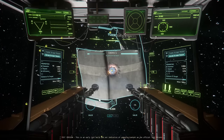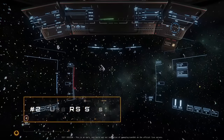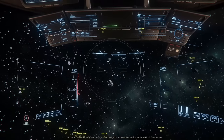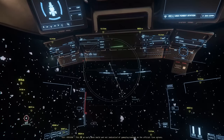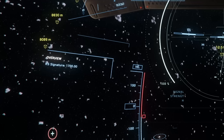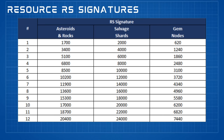Now that you know what you could find, here's a neat trick for identifying what you're looking at from a distance. We can use the RS signature within scanning mode. First let out a ping, then open up scanning mode with V, and look at the return box — RS SIG will appear on the left side of the screen. If the number is a multiple of 1700, it's rocks or asteroids. A multiple of 2000 is salvage panels, and a multiple of 620 is gems. Using this data, you can avoid travelling to every single return and limit further inspection to things you're set up to tackle.